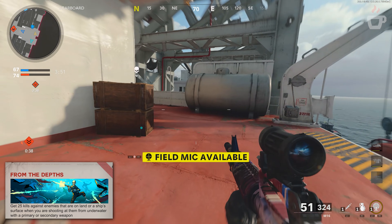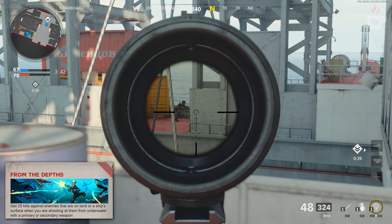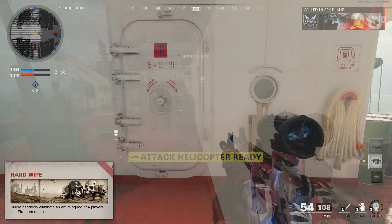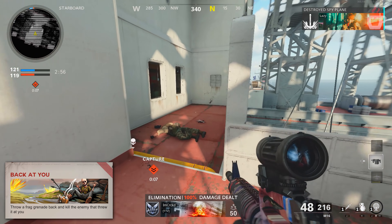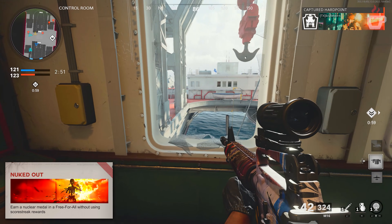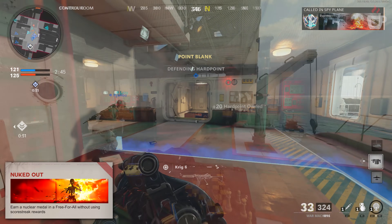Moving away from killstreak-related challenges: From the Depths tasks you with getting 25 kills against enemies on land or a ship's surface while shooting from underwater, for 5,000 XP. Hard Wipe wants you to single-handedly eliminate an entire squad of 4 players in a Fire Team mode for 5,000 XP. Back At You tasks you with throwing a grenade back and killing the enemy that threw it at you for 1,000 XP. Nuked Out tasks you with earning a nuclear medal in free-for-all without using scorestreak rewards — a 30-and-0 challenge that's been around since Black Ops 3.